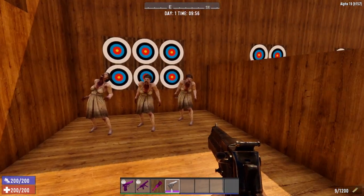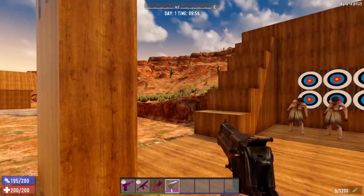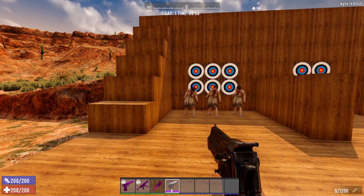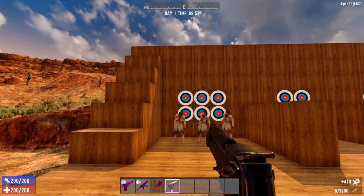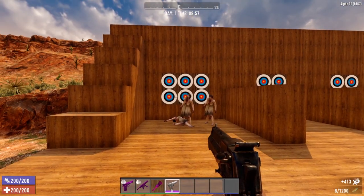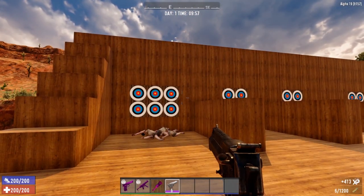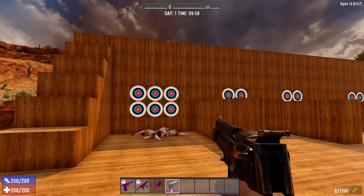I went ahead and spawned in some zombie Arlenes. We're going to first start at the 10 meter mark and see how this bad boy does. This is level 1, no skills, no perks, no books, just the weapon with regular ammo. And look at that — one shot kills on every single one of them.